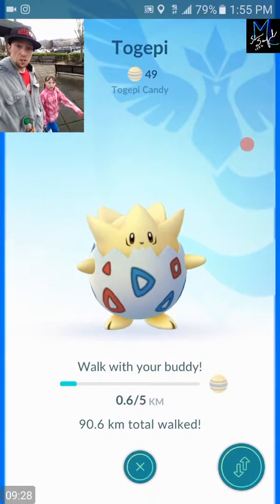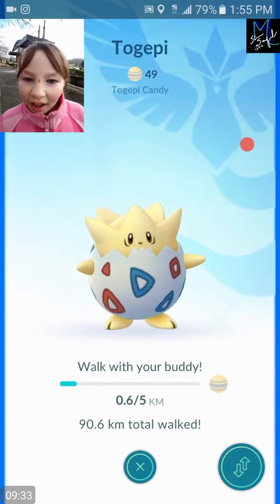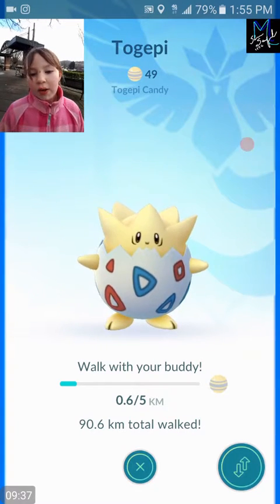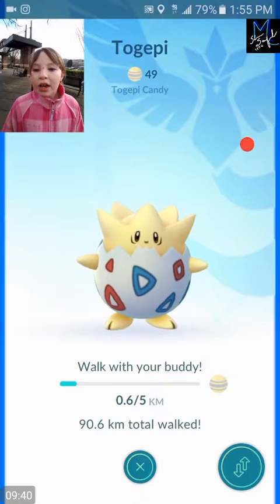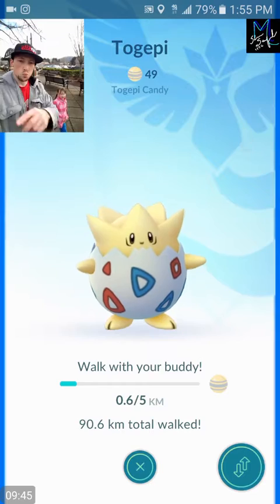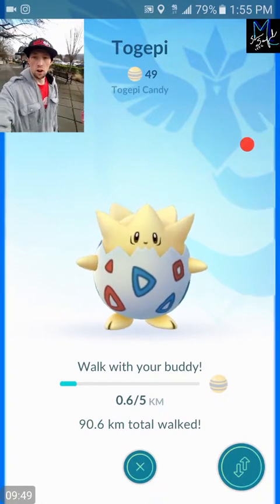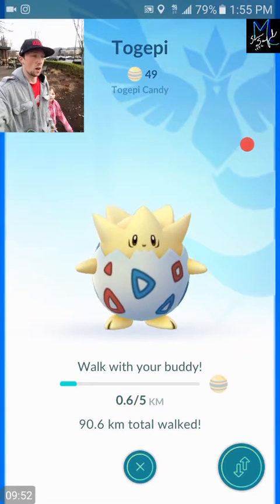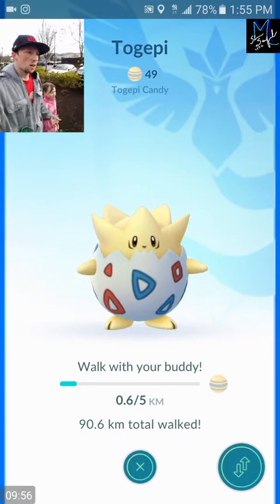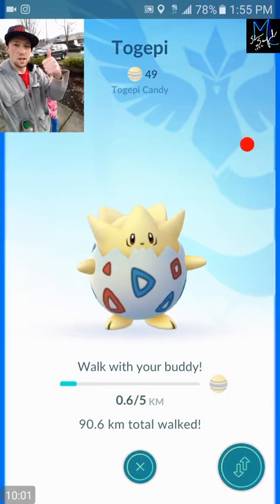Quick update with the Togepi candies - we have 49 candies for Togepi. We only need one more candy to evolve and get Togetic! So one more candy, guys - we're gonna get Togetic in this video. Very exciting. Our 10K eggs are only 0.8 to go - so hopefully we get some brand new Pokemon, maybe a Smoochum, Aerodactyl, or a Lapras!